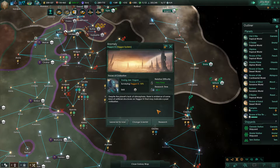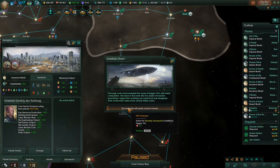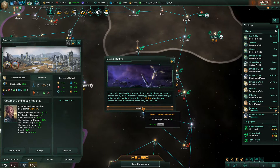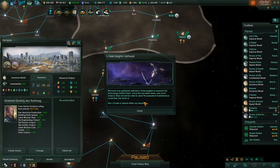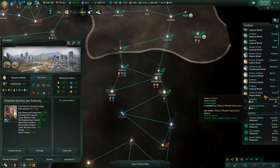It is good to be playing Dynastic Divinity again. Despite the planet's lack of atmosphere, there is evidence of some kind of artificial structure on Figaro 4 that may indicate a past civilization. Thorough scans have revealed the cause of Figaro 5D's odd metal composition: the moon is the crash site of a dozen massive spaceships, larger than anything we could have imagined — their construction dates back several million years. We just uncontrollably got the last Elgate insight. It was not immediately apparent, but the recent survey carried out by the HSV Livendor seemingly sparked a breakthrough in the ongoing study of the mysterious Elgates. We have now gathered sufficient Elgate insights to research the technology behind them — once done, one of our science ships should be able to abort the perpetual maintenance cycle they are stuck in. The Elgate Cluster is almost within our reach.